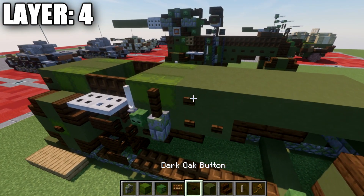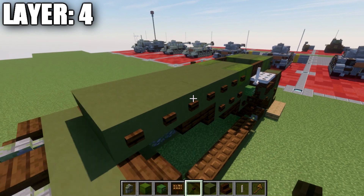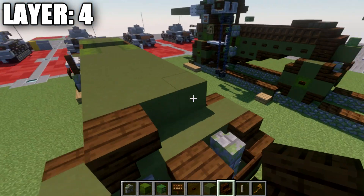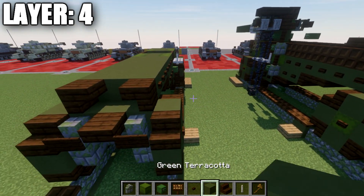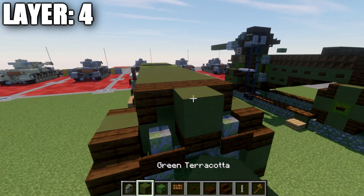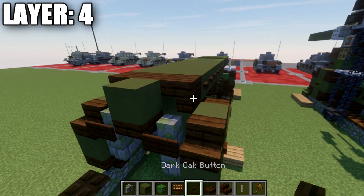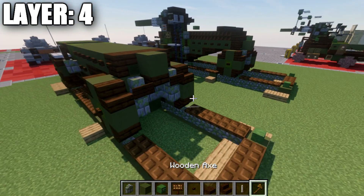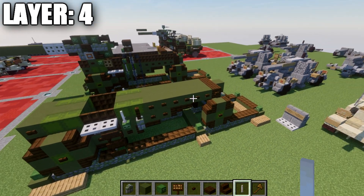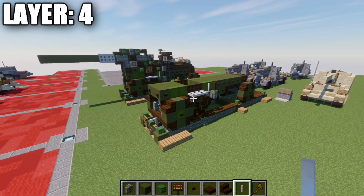Add a dark oak wood fence post on top of the mossy stone brick wall on the left side only. On the right side, place a dark oak wood button on the side of the shulker box. Add dark oak wood upside-down stairs to the back on both sides, a dark oak wood top slab in between them, and then a green terracotta block coming off that slab. Place a dark oak wood button on both sides of the back stairs. That completes layer four.